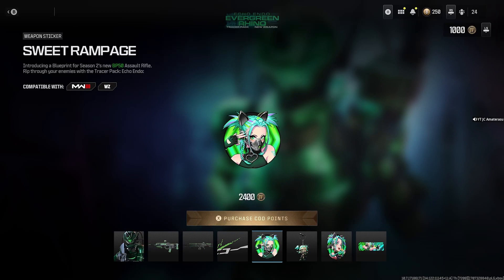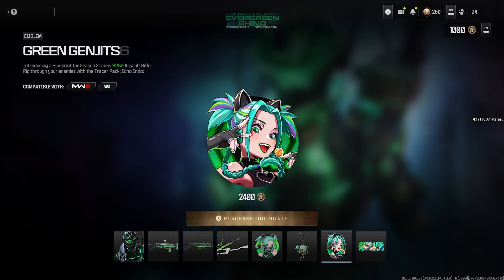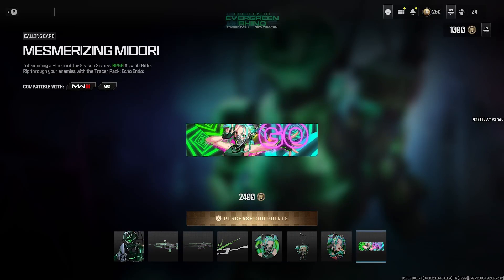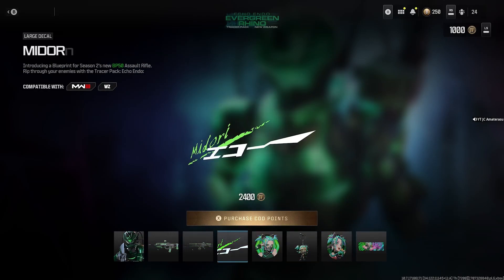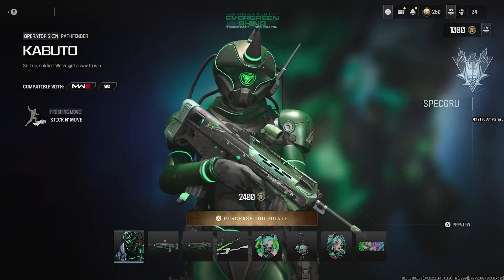Then we get the Midori Large Decal, the Sweat Rampage Weapon Sticker, the Evergreen Charm Weapon Charm, and the Green Genjitsu Emblem. Little anime bundle. Mesmerizing Midori calling card. Midoriya? Did they change it around? Midoriya has something to do with green, I guess.